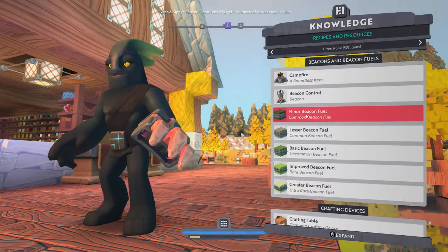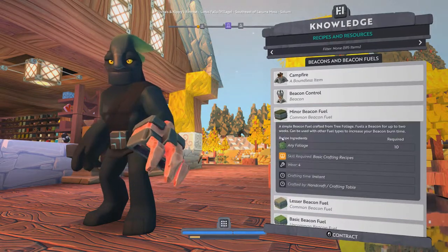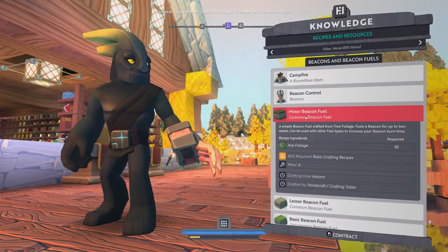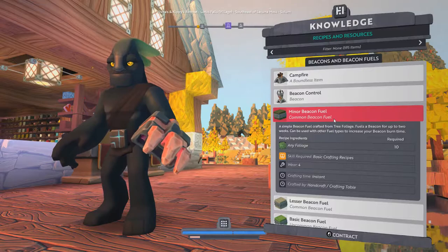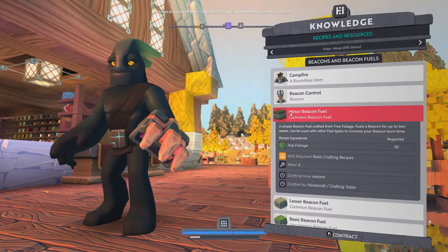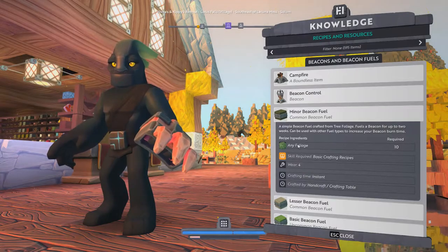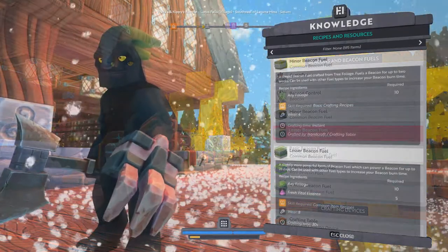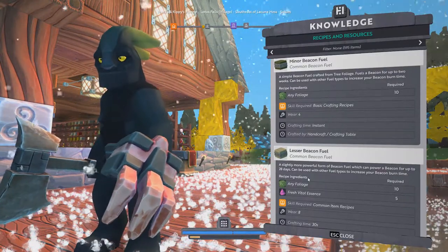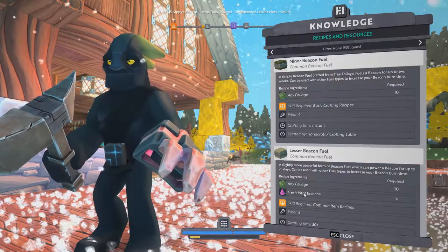Other than simplicity of fueling beacons, this also gates how long you can fuel your beacon based off of both exploration and progression. The minor Beacon Fuel only takes leaves to craft, and technically you only need it as long as you're willing to fuel all your beacons every two weeks, which really isn't that bad — that's half a month. If you're actively playing, it's kind of an annoyance to go to all your beacons every two weeks. So it's a trade-off: do you want really cheap fuel but have to fuel often, or use more advanced fuels? When it comes to the nitty gritty of each individual recipe, Balmore has actually done an in-depth video on how to craft these and where to get all the materials, so be sure to check out his video — I'll put a link in the description.